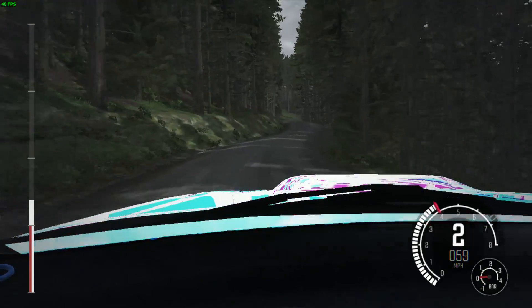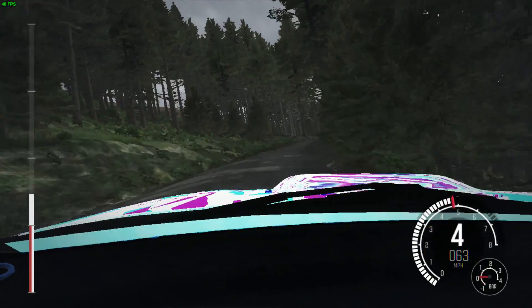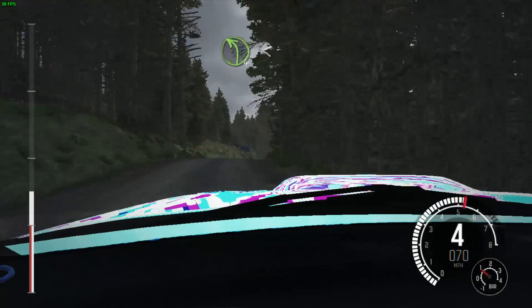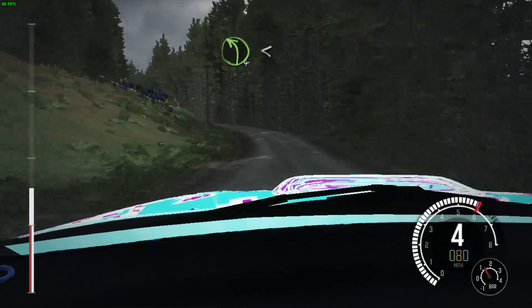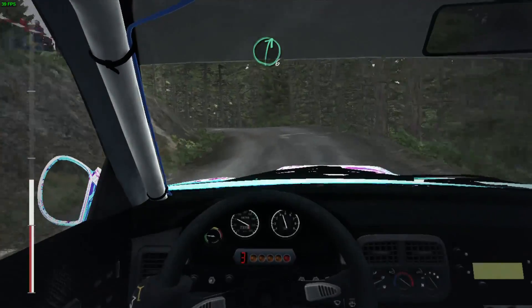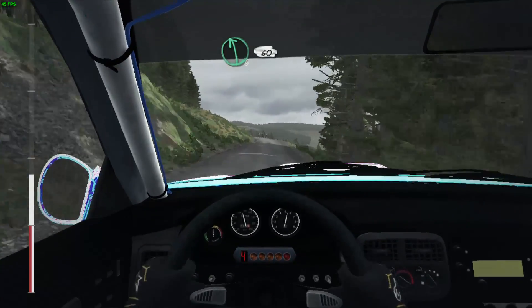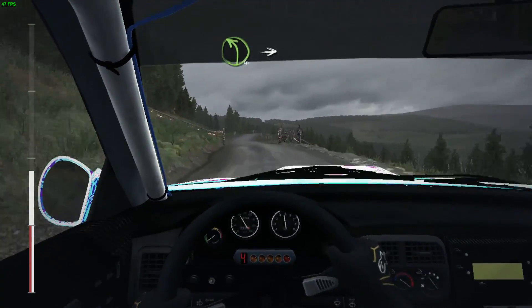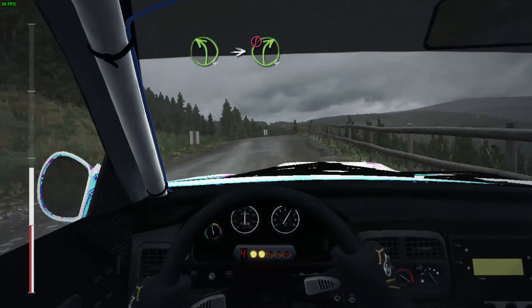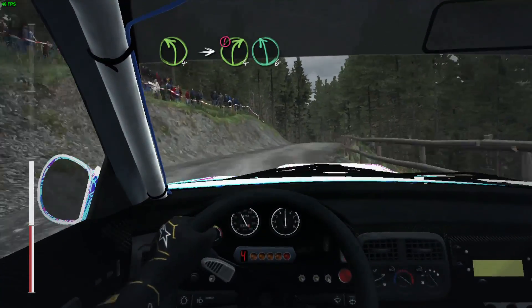Weirdly, switching the camera out to an external view makes it go away, so not too sure about that. It seems if you get it in game you can just flick through the camera and it will go away after changing through it a couple of times. So a little bit odd there, but it doesn't make the game unplayable. Something that may be tweaked out in the Intel drivers over time — I am using a beta driver here, so it's possible it's not perfectly reliable at the moment.